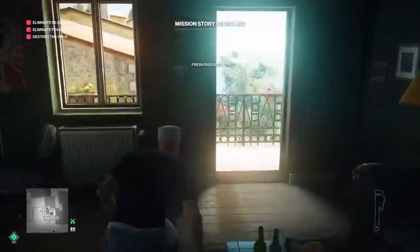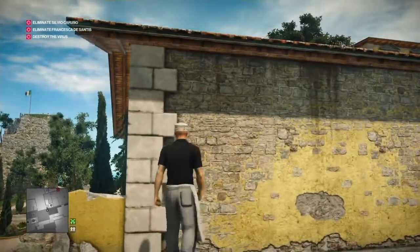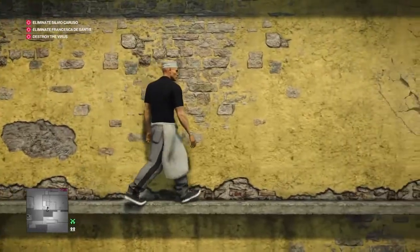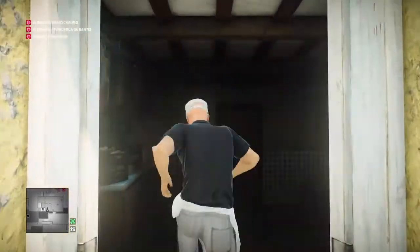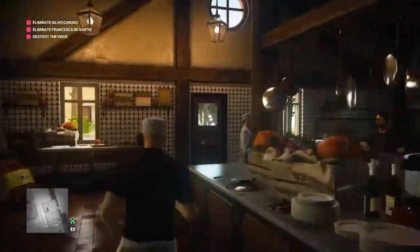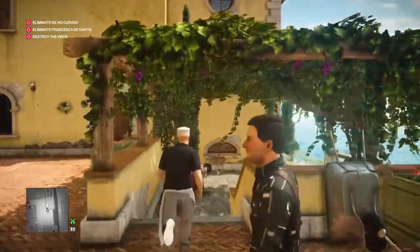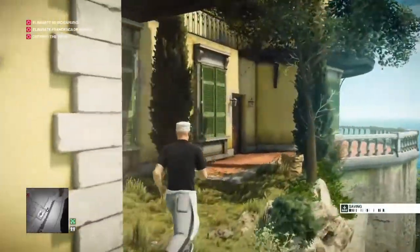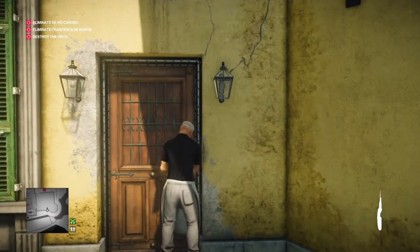With the waiter's outfit acquired, we can make our way into the mansion. We could do it in our suit but that's just making things unnecessarily difficult. So we're gonna scoot along this ledge, climb in through the pantry window, and we're now in the mansion. We're gonna run straight through the kitchen, down the side of the mansion, and towards the observatory building where we're going to lockpick our way into the observatory itself.